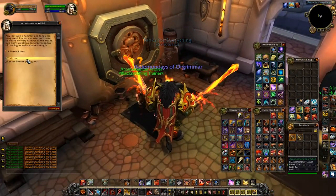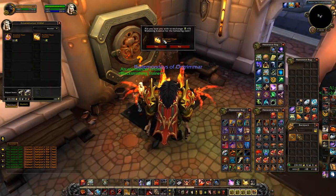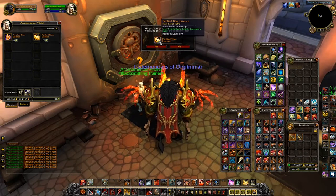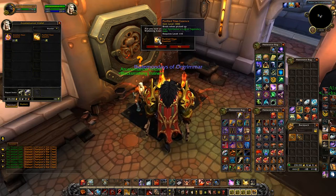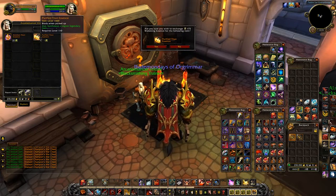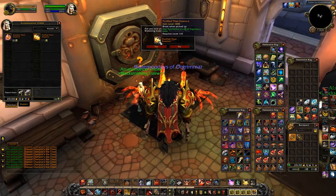So last weekend, Blizzard added Purified Titan Essence to Arcanomancer Vredil, the NPC in Dalaran who currently hands out the quest to upgrade legendaries to item level 1000. As of right now, it costs 175 Wakening Essence, the currency used for legendary upgrades.